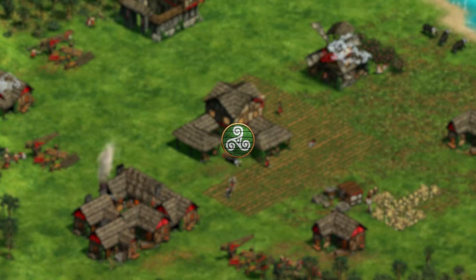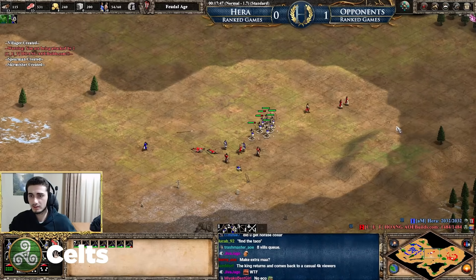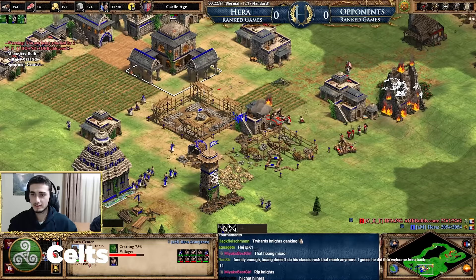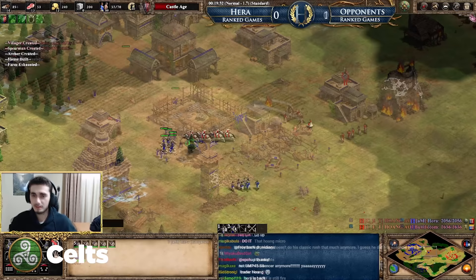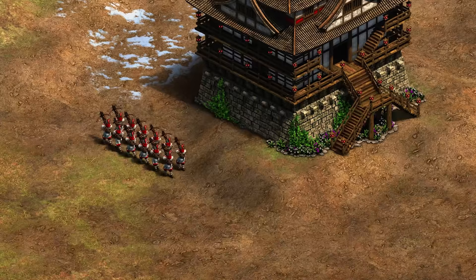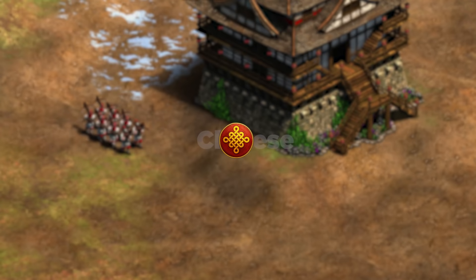Next up are the Celts, a really strong siege civilization. My biggest advice is to not let them get a siege workshop shot forward on you. A lot of games are lost when you can't stop the siege workshop from coming up — they get a crazy fast tempo with siege workshops. Scout to prevent them from getting that siege shot forward. If they get it near their base it's buying them time, and it's really hard to defend.